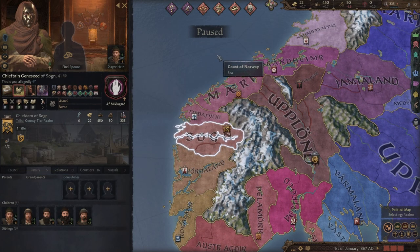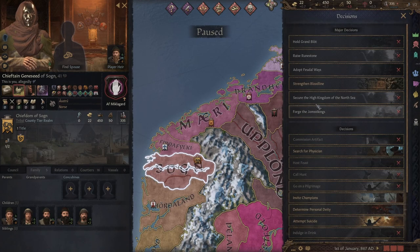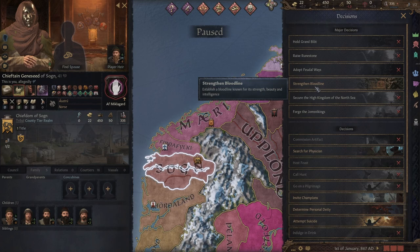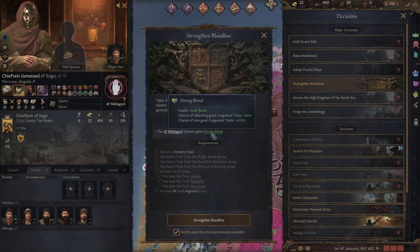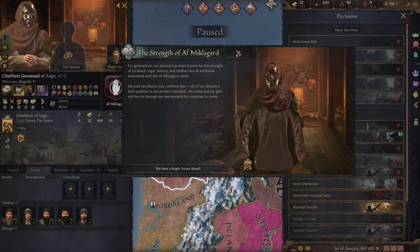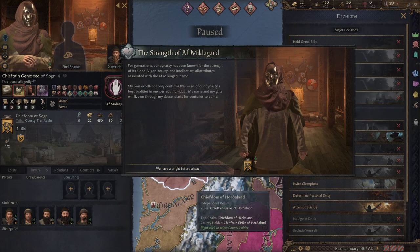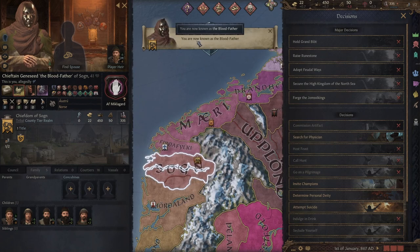Pretty much as soon as I start the timer, my character's going to drop dead. So I need to spend my prestige now while I have it. I also have a very important decision - I need to strengthen the bloodline. Because we have all three types of genetic traits, I can take this as a decision point. Doing this gives the dynasty the trait Strong Blood, which gives them a 40% increased chance of inheriting good traits and a 400% chance of getting new ones - which is fantastic. It also comes with a small health boost. And now my name is Gene Seed the Bloodfather, which I find wonderfully appropriate. Time to die.